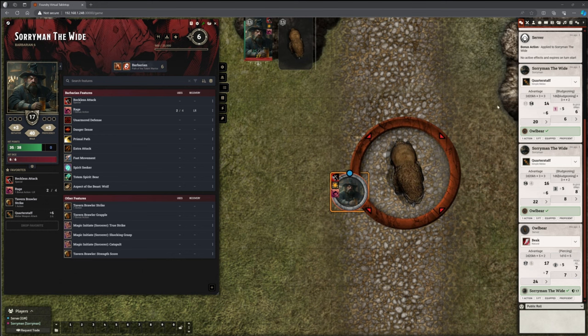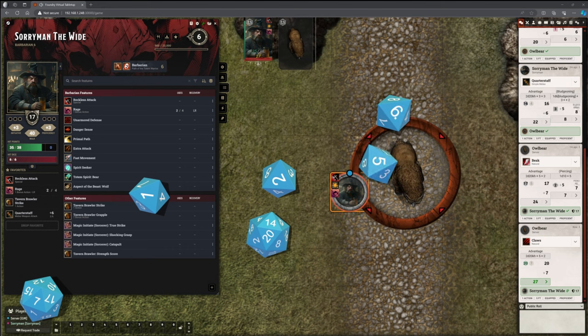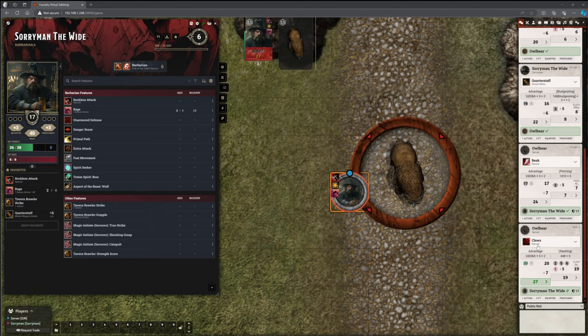It's going to do piercing damage — a total of 7 damage. But Soryman took 3 because he is raging. When he's raging, he has resistance to bludgeoning, piercing, and slashing damage. So he should be taking half damage, and he is — which is perfect. That's working exactly how we want it to. But we've got claws to do as well. Claw attack — still at advantage. Ouch. We can see on Soryman's card we've got that claw attack. Natural 20 — and it has rolled that as a critical against him. On the DM screen I can see that was a total of 19 points of damage, but Soryman took 9 points because of the resistance. That's all working exactly how we wanted it to.